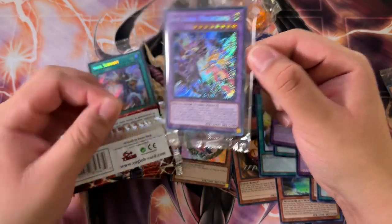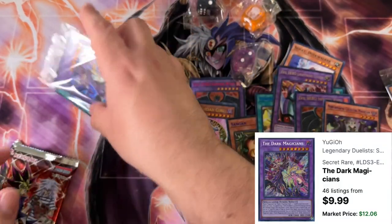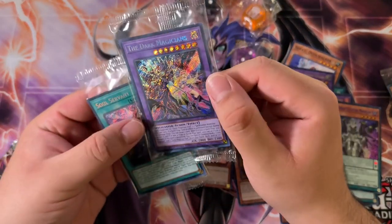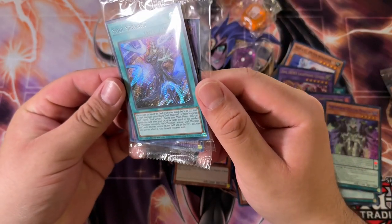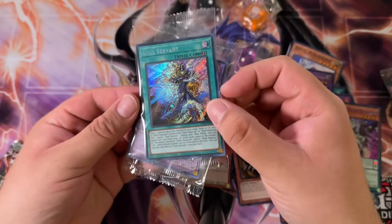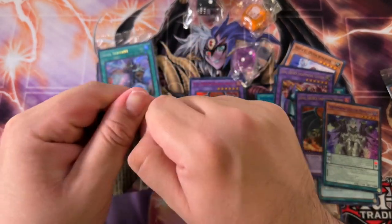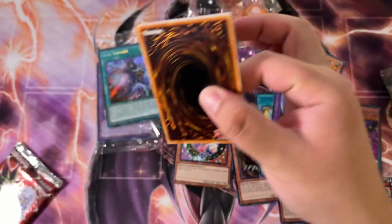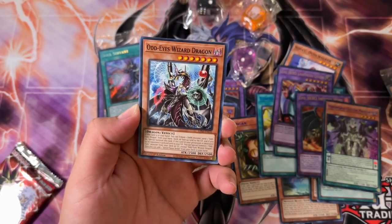The new Harpy Lady that was introduced in the set is also going up in value, so it's worth picking up these boxes. Unfortunately we got a Junk Synchron die — and our promo is something good, maybe something great. That's another 10 bucks right there. Although, are they in good condition? A lot of these came in damaged. I had so many come in damaged — I have a Soul Servant that's literally bent in half.